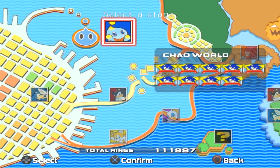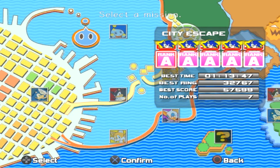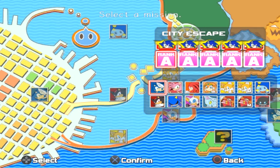Anyways, I have some new mods ready for today, starting with City Escape. First of all, we have the character select plus mod, which lets you pick whatever character you want to be, no matter if they're normally playable in that stage or not. I think that's pretty cool.